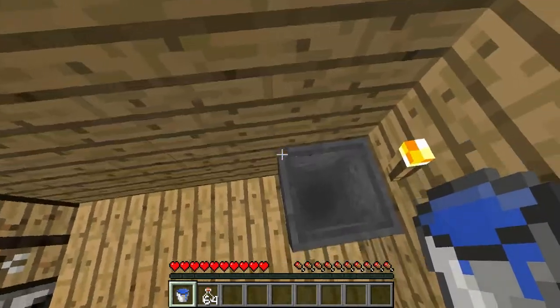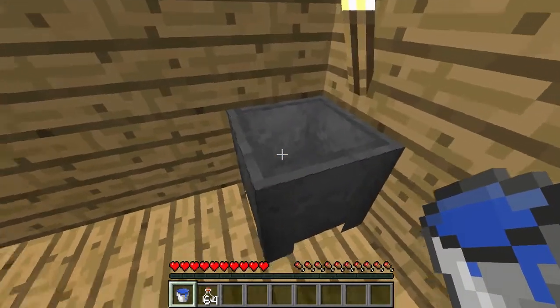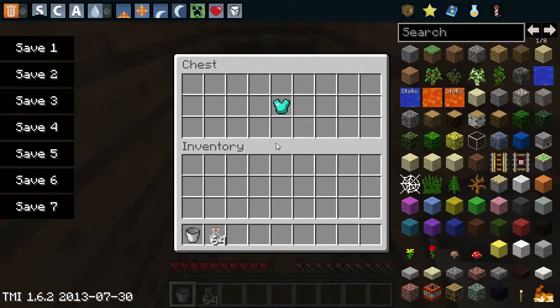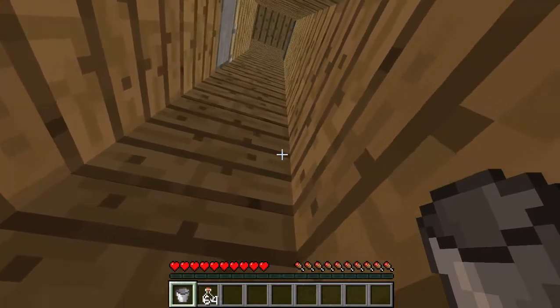It was implemented in 1.6 and just allows for comparators to detect a cauldron being filled. So if I just dump this in there, I could go down and get my good gear.